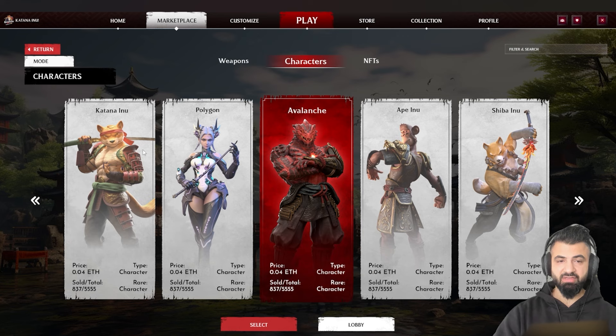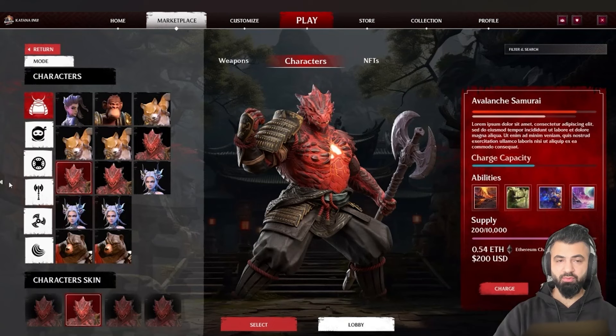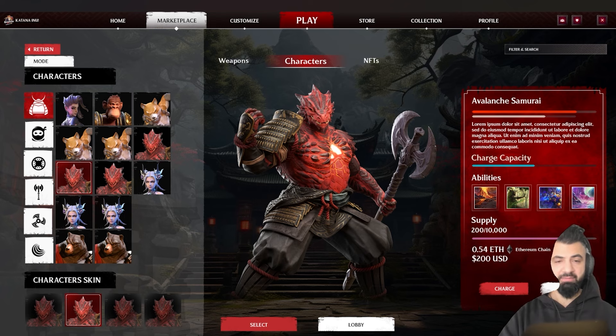You can directly see that you can choose different characters or weapons and you can also see the prices. Everything you see here are just examples — don't take care of the price or the supply, they are just example numbers. So you can see and choose one of them. We are choosing avalanche characters, and we can directly purchase or claim them.